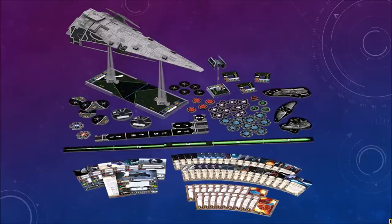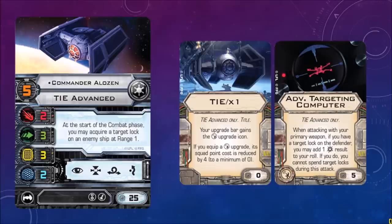It looks like it comes with more TIE Advanced pilot cards, just like the Rebel Transport did with the X-Wing. Here's a quick look at one of those cards — Commander Alozen, TIE Advanced. Stats 2-3-3-2. At the start of the combat phase, you may acquire a target lock on an enemy ship at range 1. It's a passive ability — you don't need to spend an action. Sort of like Darth Vader, but you have to be at range 1. With this, if you're at range 1, you can do a free target lock and then do something else, effectively giving you two actions.